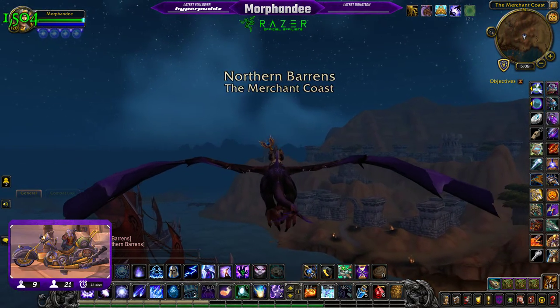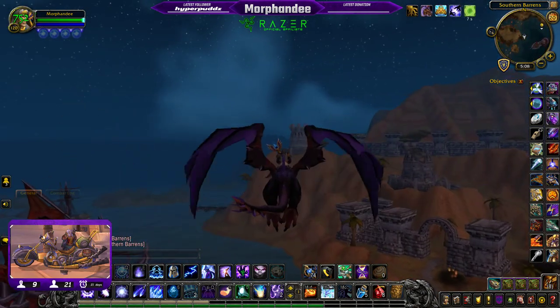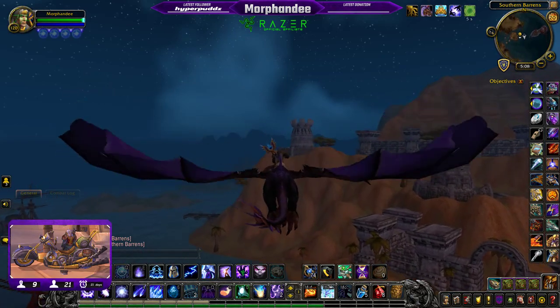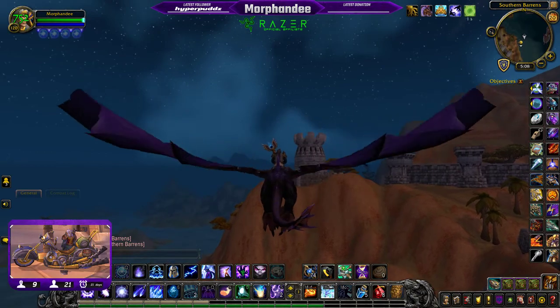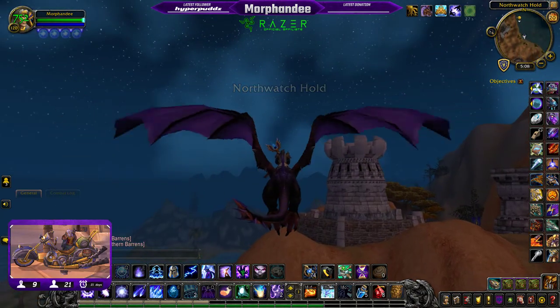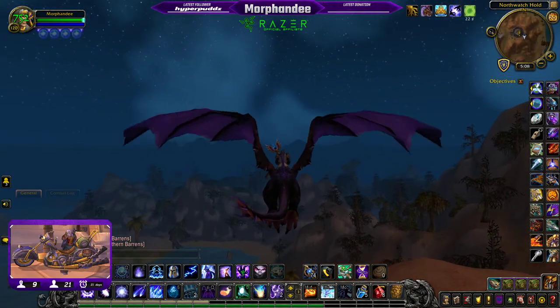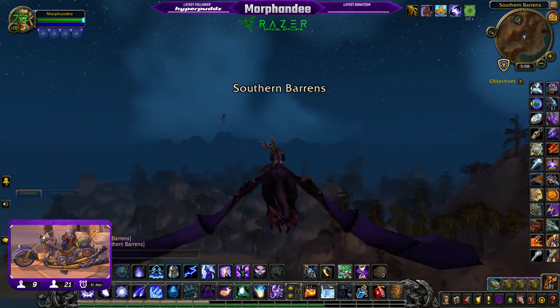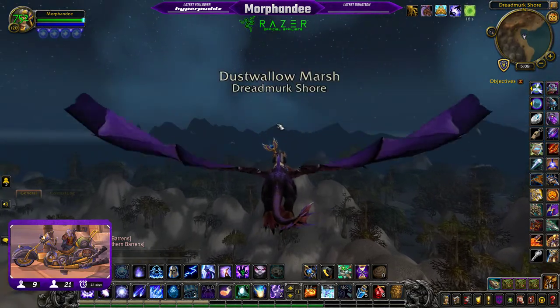If we find it in one position, that doesn't mean it'll always be there. It can be found anywhere in a small area around where we're going. The best way is to follow the raptor that's running around the circle — it runs past all the locations. That is, if somebody hasn't killed it already.